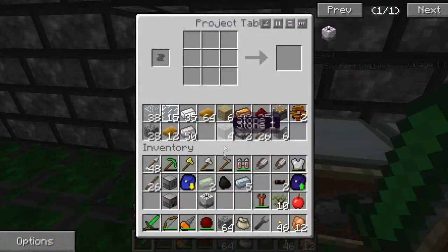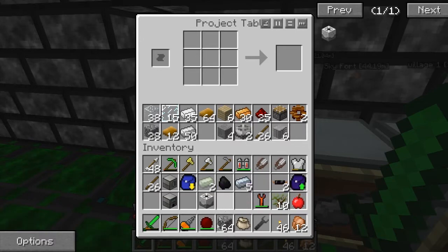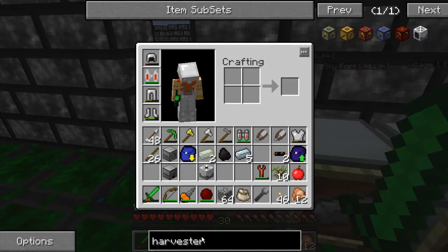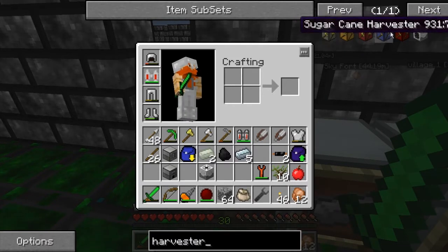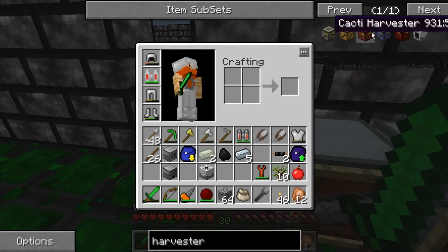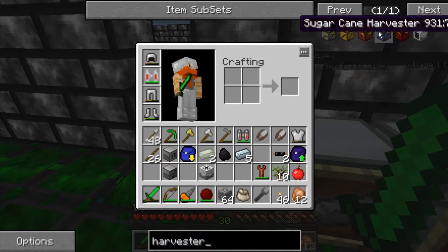Just like with forestry, we need one to plant the stuff and one to harvest. So in this case we're going to need a harvester. We still have the old forestry ones here but these will not be here - at least the last time I checked, the newest version of forestry removes these entirely.